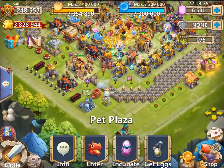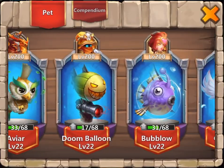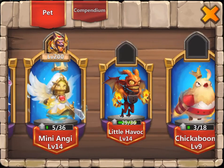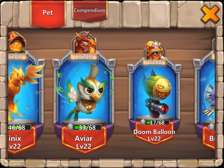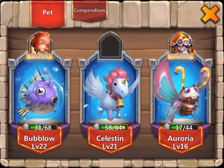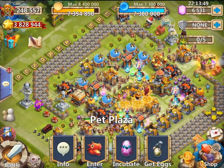As promised, we'll go out here and show you what pets we're using. I'm not going to go over each one — you can rewind the video and check which one we have. The important thing to remember is to put a healing pet, since we're not using a healer, on each one of the people — or the two healing pets on each hero that you're going to be using.